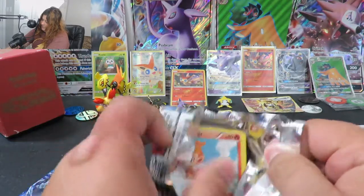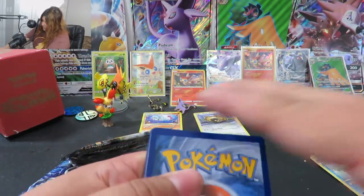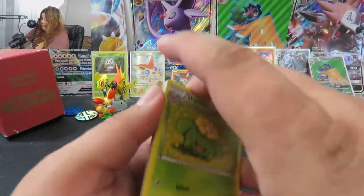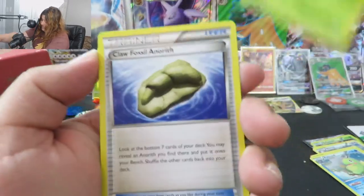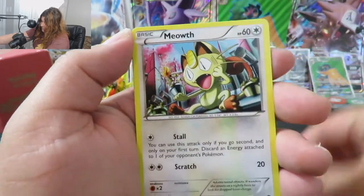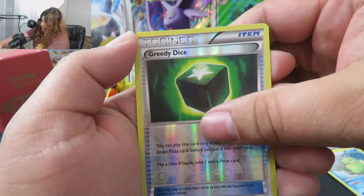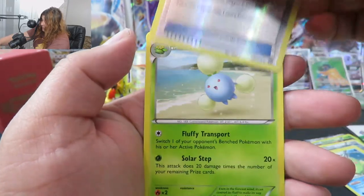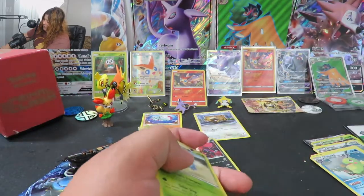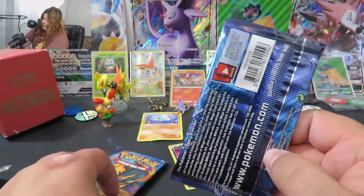All right, let's open the second Steam Siege. One, two, and three to the front. Let's see if we can get ourselves a Xerneas BREAK, or anything really. Skiploom, Clown Fossil Anoreth, Zwellius, Chimchar, Meowth, Hoppip, Litwick, Merill. Greedy Dice as an uncommon. Our rare is a Jumpluff regular rare, so no dice on that one. That's okay, we got three packs left. It's kind of sad I'm not getting my Xerneas BREAK — I'm probably just going to buy one on eBay.